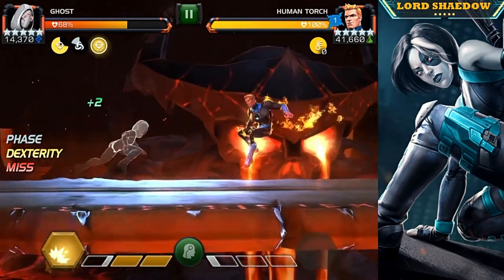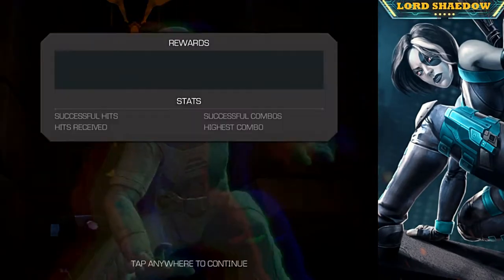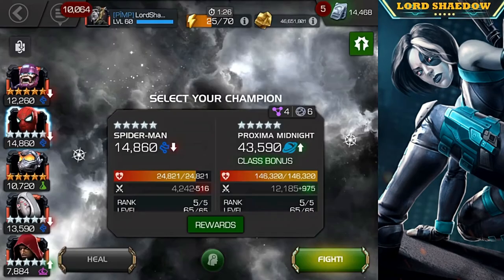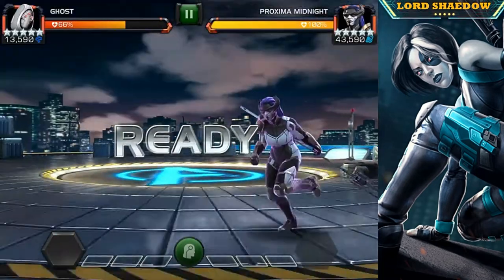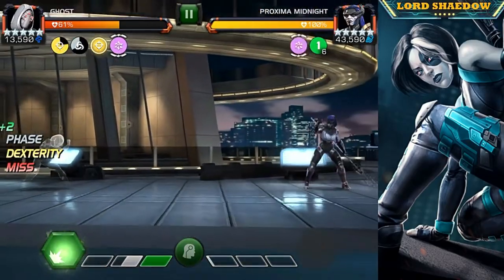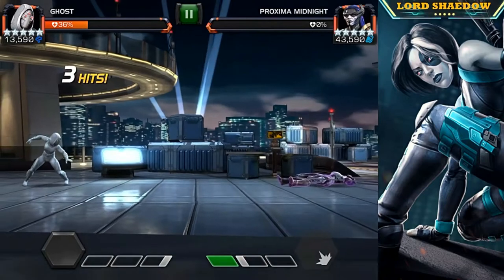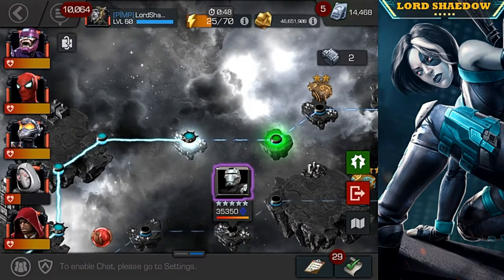We're just blazing a trail doing crazy amounts of damage. It was sad what Ghost did to that Human Torch — I remember when I first encountered Human Torch with Ghost and he wrecked me, but nowadays I've learned to fight him. In that case I didn't even need to do much. I'm running suicides so I'm doing a bit more damage than you will if you're not. I got caught by Proxima — very annoying — but we took her out. I messed up and she got me in the corner.